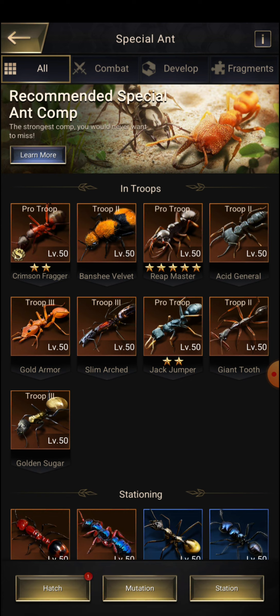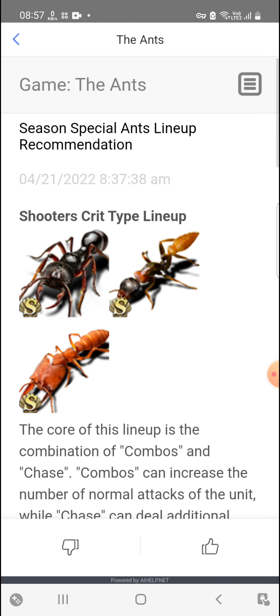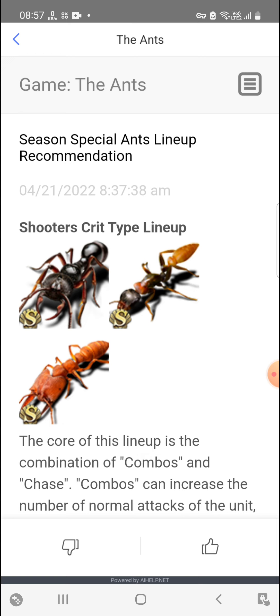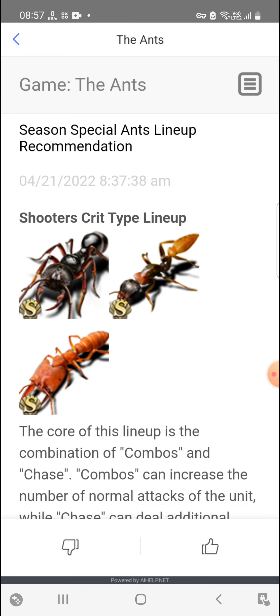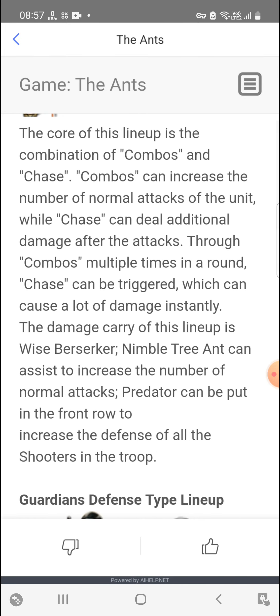I've made a comprehensive and short video for this. The first choice I'm going to show you is the developer choice. If you go to the recommended lineup, you can see the suitor's creed type lineup — developers have recommended this lineup. You can see the season special ant lineup recommendation.